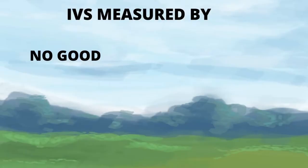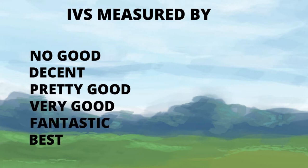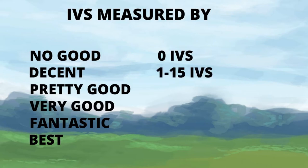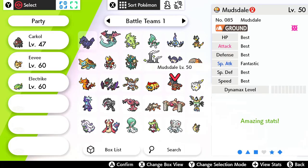Furthermore, a Pokemon's IVs will be measured by the terms: no good, decent, pretty good, very good, fantastic, and best. No good being at 0, decent anywhere between 1 and 15, pretty good anywhere between 16 and 25, very good between 26 and 29, fantastic set to the number 30, and best at 31. You'll generally want the IV checker to say best for the best value possible.